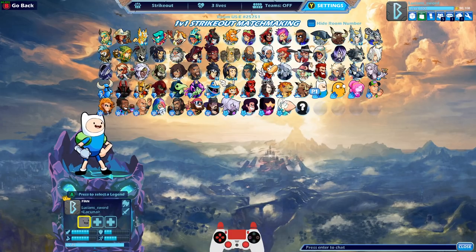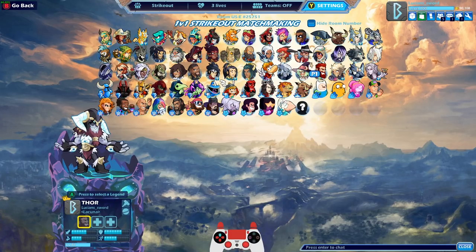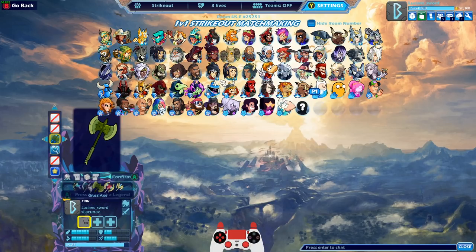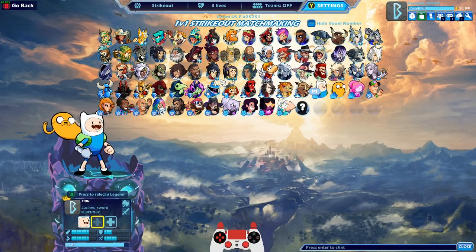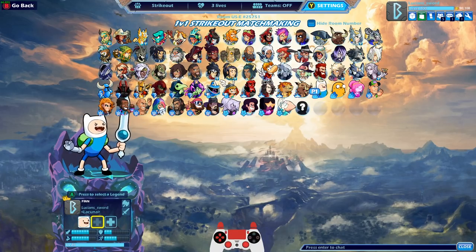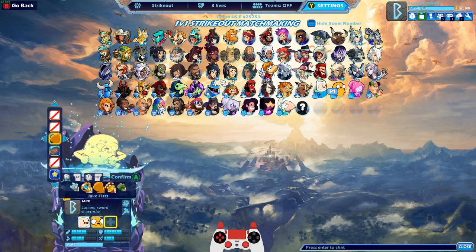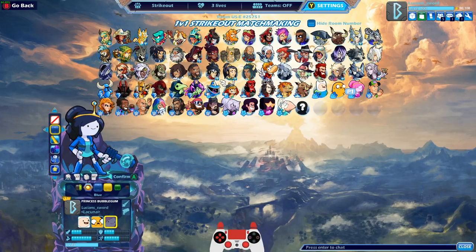There are three legend crossover skins you can get that will turn certain legends in Brawlhalla into Adventure Time versions. We have Finn, who is a crossover legend for Jala, and we have Jake who's a crossover skin for Kor. And we have Princess Bubblegum, the crossover for Lord Brax.